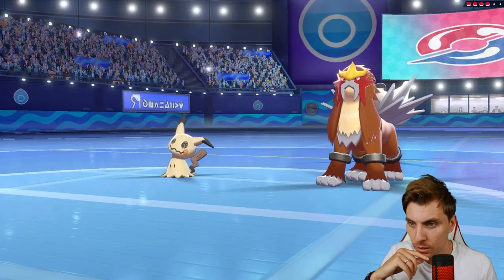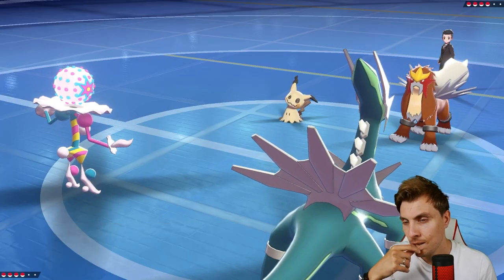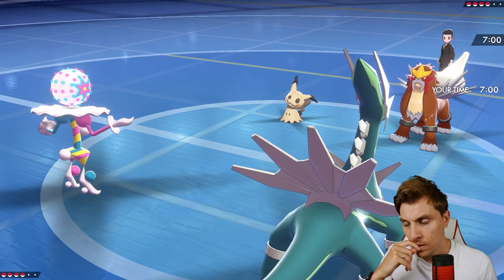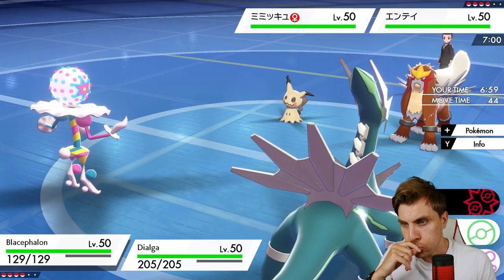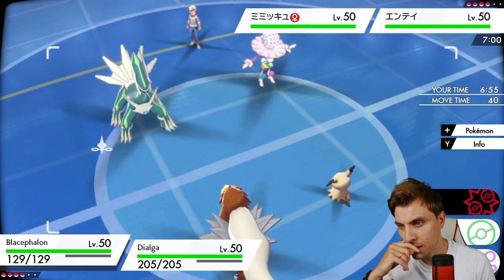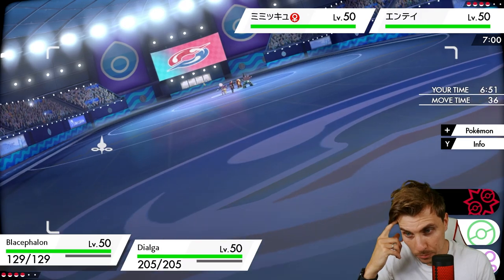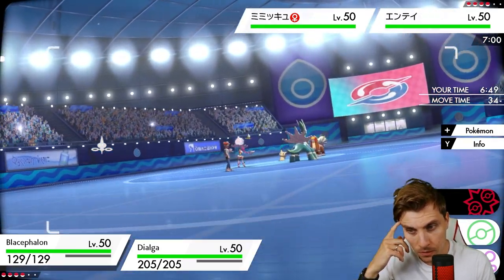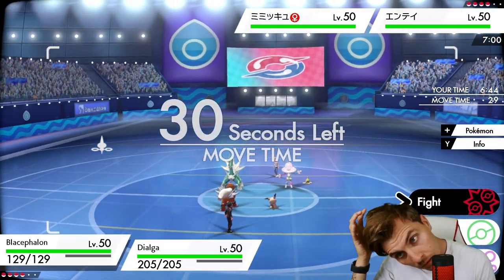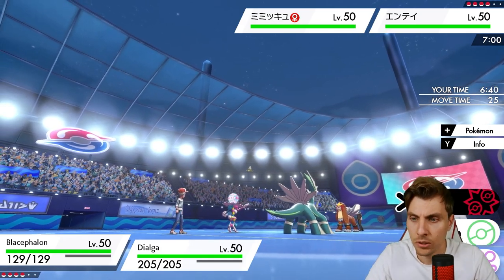A double-up Flash Cannon with Grassy Glide might be enough - maybe. It might come down to Blacephalon dealing with Glastrier. Entei and Mimikyu as their lead - okay. I don't think we Mind Blown here because it's a waste against Mimikyu's Disguise. We could go Mind Blown and Flash Cannon to get rid of Mimikyu and do decent damage to Entei in the process.